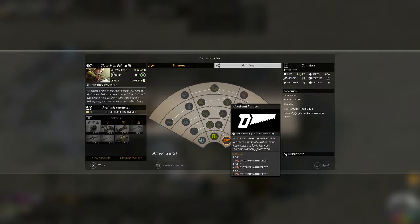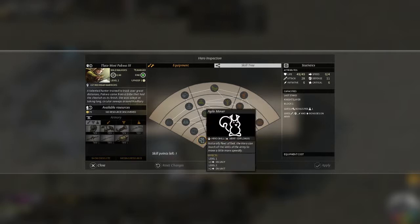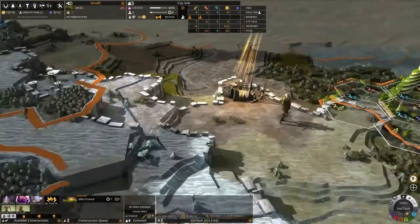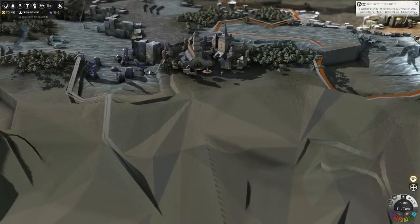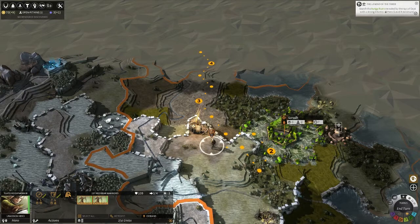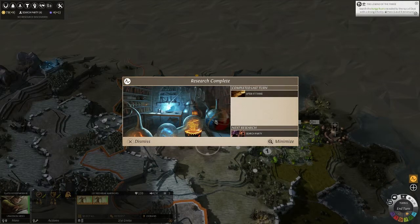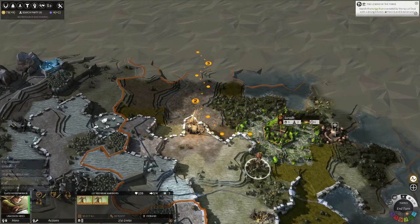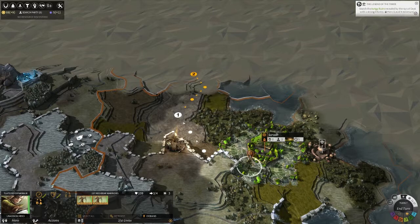Here's the hero skill tree: the Woodland Forager gives plus one industry on terrains with forest, Indiana Bones allows you to search ruins with improvements, and Agile Mover allows you to move one extra tile. It's a beautiful game — just look at that city, it's fantastic. I love the paper-shaded art style. There's the Haunts village, but we need to find the Cretin. Seed storage is complete — next research is search party.